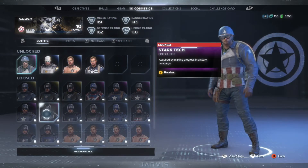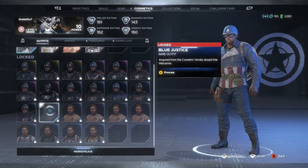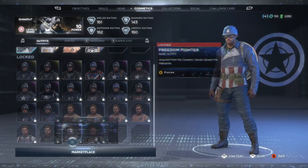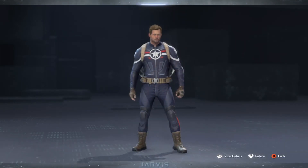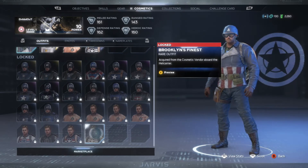We're going to have Covert — wait, did I look at that one already? I don't think I looked at Blue Justice — apologies. We get Blue Justice and we looked at Covert Commando already, my apologies. Then we're going to have Freedom Fighter. And then the last skin available is Brooklyn's Finest.